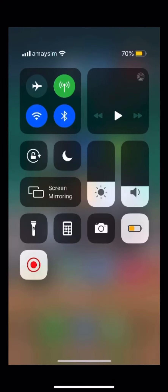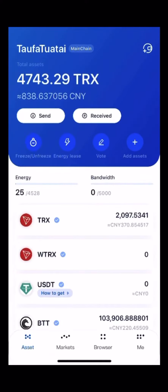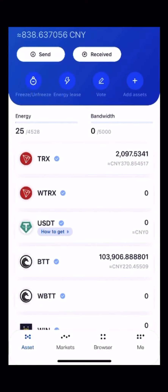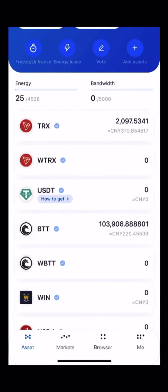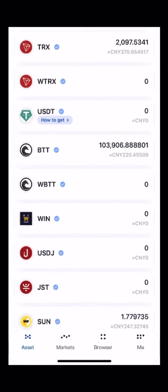Hi everybody, this is Teddy Boy. I'm going to do a quick demonstration on how to get your SUN/TRX LP token and stake it. You want to have Tron Link, and you'll need roughly 780 TRX to 1 SUN token, so you have to have both TRX and SUN in your account before you can start staking.